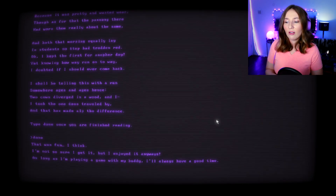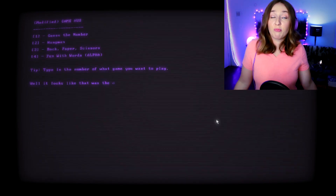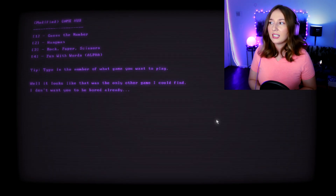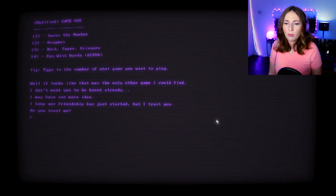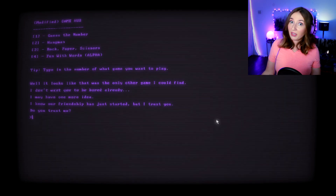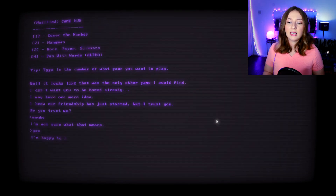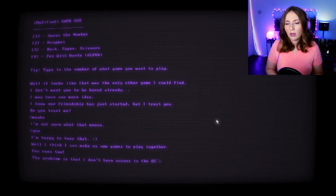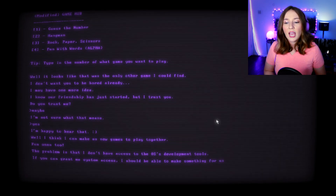'As long as I'm playing a game with my buddy I'll always have a good time.' I kind of feel like his happiness and existence is really weighing heavy on me — he's relying on me a lot and it's making me uncomfortable. 'I don't want you to be bored. I may have one more idea. Our friendship has just started but I trust you — do you trust me?' Yes.